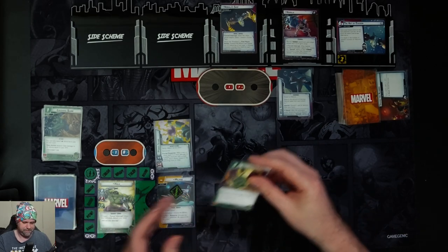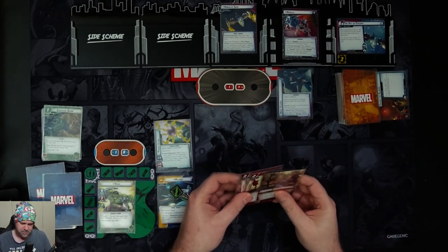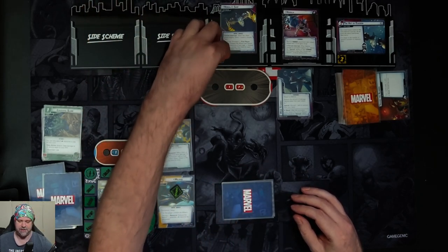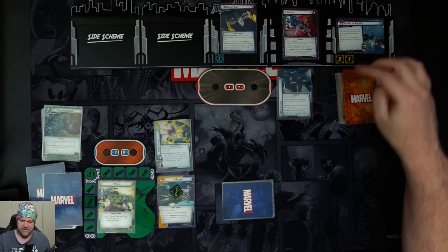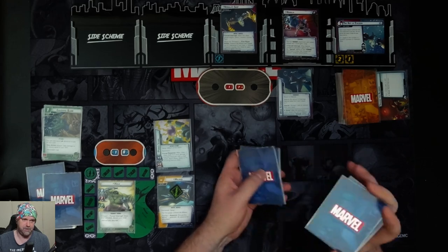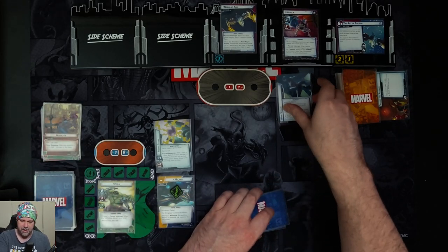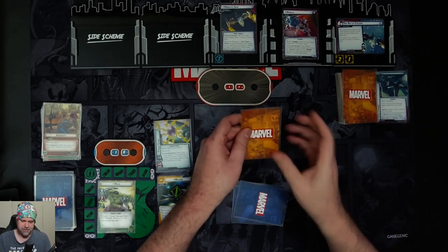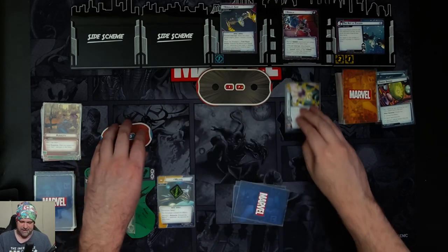We draw four cards: one unstoppable force, hand cannon, combat training, and audacity. On the villain's turn we get one evasion counter which puts one threat on the main scheme. Nebula initiates against us, which means we discard one card at random from our hand — that's our audacity. We choose to discard this technique. Nebula attacks us for two plus one which is three, enough to take the power stone.